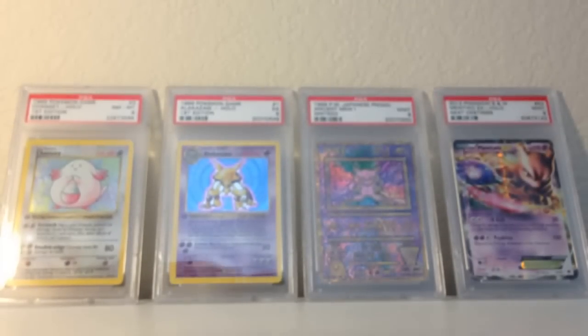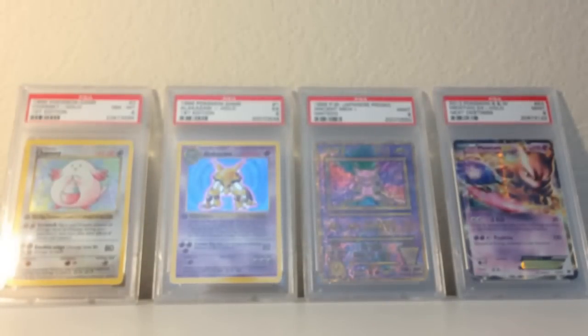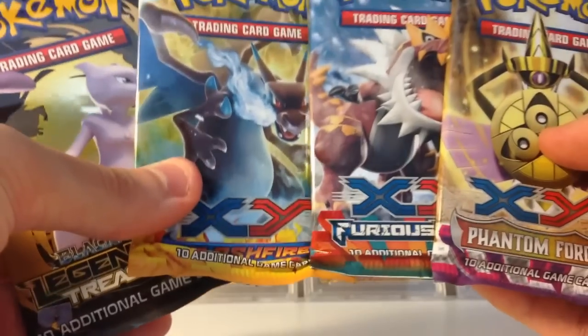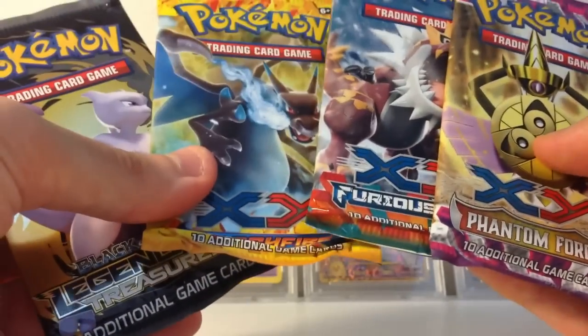This also comes with a deck or a code card, however I won't be showing that in this video. I will be putting some codes from these boosters in this video though. These are the smorgasbord of different packs that come with this tin — I couldn't be happier with these packs. Legendary Treasures, Flash Fire, Furious Fist, and Phantom Forces. So we're going to go from worst to best as far as how I like them.